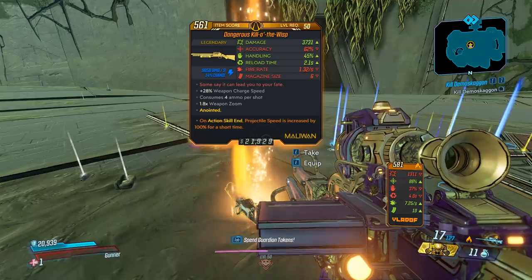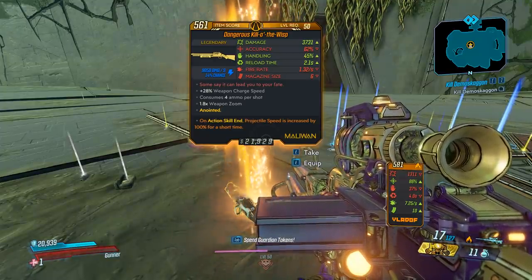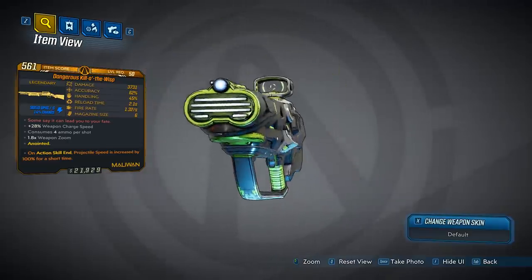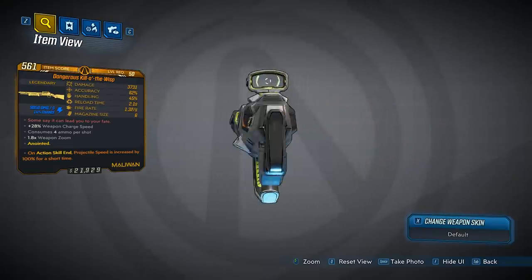This gun will always have really high damage and very high damage over time. It only comes in shock. The gun looks pretty good — it's Maliwan, so it has kind of a futuristic looking theme to it, and it has a green and black finish.